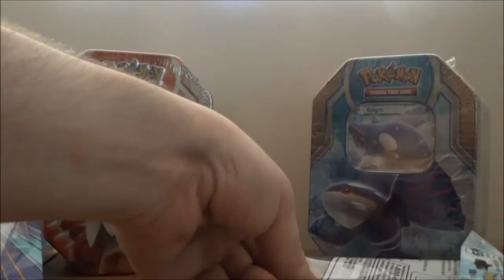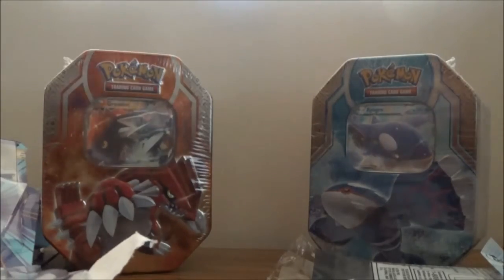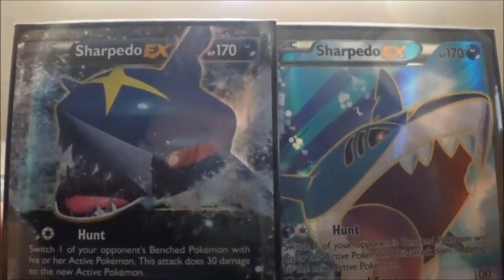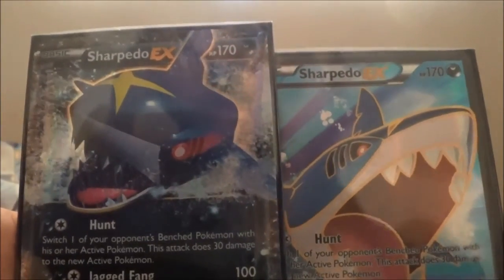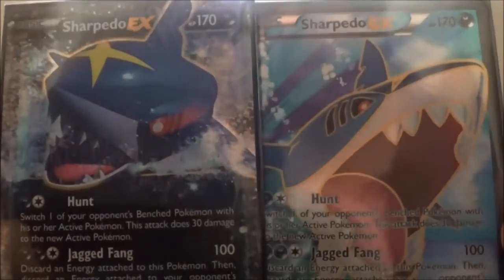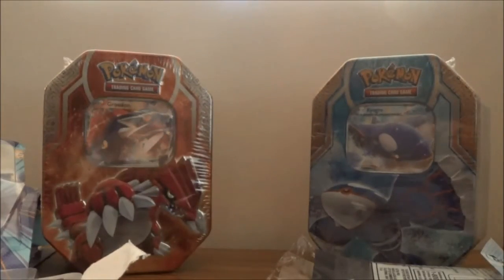Do you guys realise what just happened? A three-pack blister — this three-pack blister right here — I got a regular Sharpedo EX and a Sharpedo EX full art! And I'm pretty sure that's like the full set for Sharpedo, unless there's a Mega Sharpedo EX. Two Sharpedo EXs in a single blister — are you kidding? What is happening? What is life?